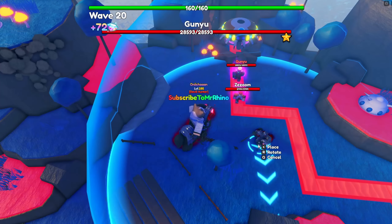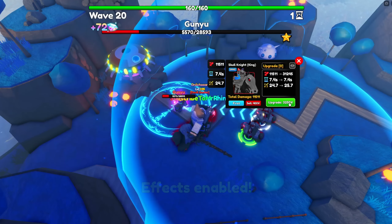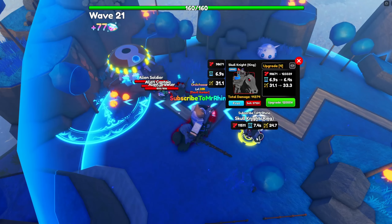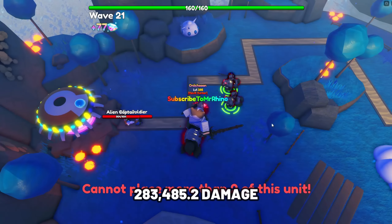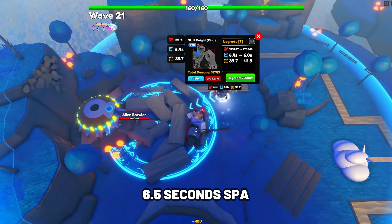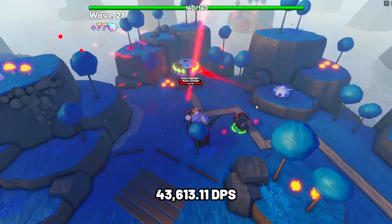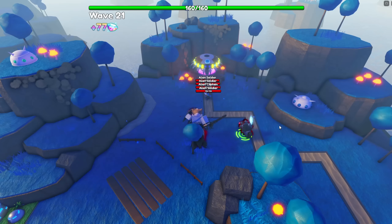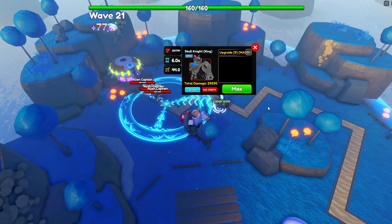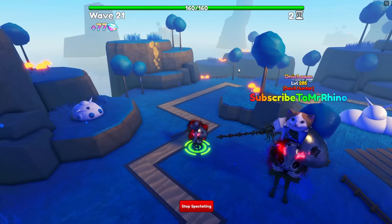In no particular order, the first unit is Sky Knight King. Sky Knight King is one of the strongest ground units. His stats at max upgrade and max level are 483,485.2 damage with a SPA at 6.5 seconds, making his damage per second at 43,613.11, which is extremely overpowered. His AOE is a circle, which will be great against armored enemies. You can only place two Sky Knight Kings, making Unique the best trait.